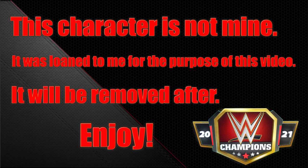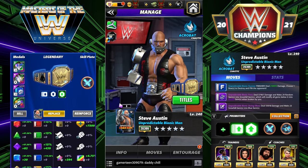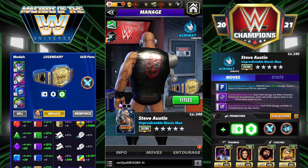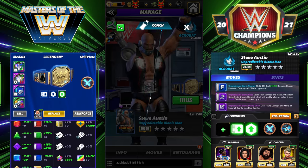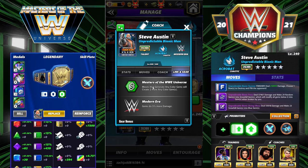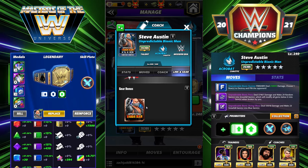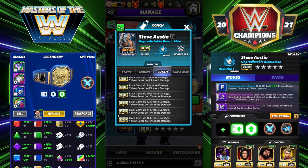Hey everyone, Merix here bringing you another video. This one is going to be on Steve Austin: Unpredictable Bionic Man. Austin is the newest Masters of the Universe card — he is a modern era acrobat, he looks awesome. He has two links: the Masters of the WWE Universe link that creates two more color gems, and modern era gems do 5% more damage.